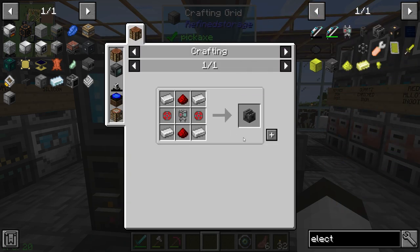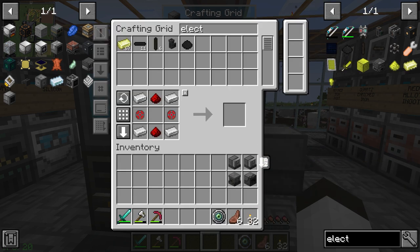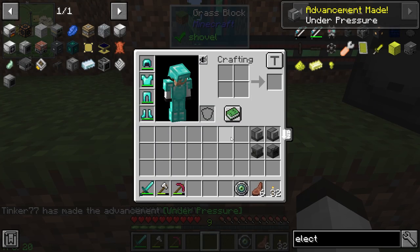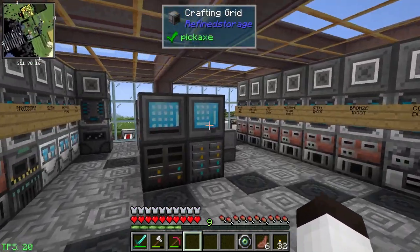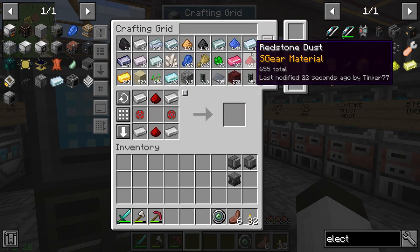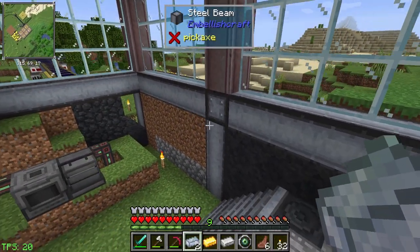Then we need the electrolytic separator. To make that we need to get some dusts from the enrichment chamber, which we have. Let's go downstairs and hook this up somewhere and get those dusts. We need two osmium, iron, and a gold dust if I'm right — yes.